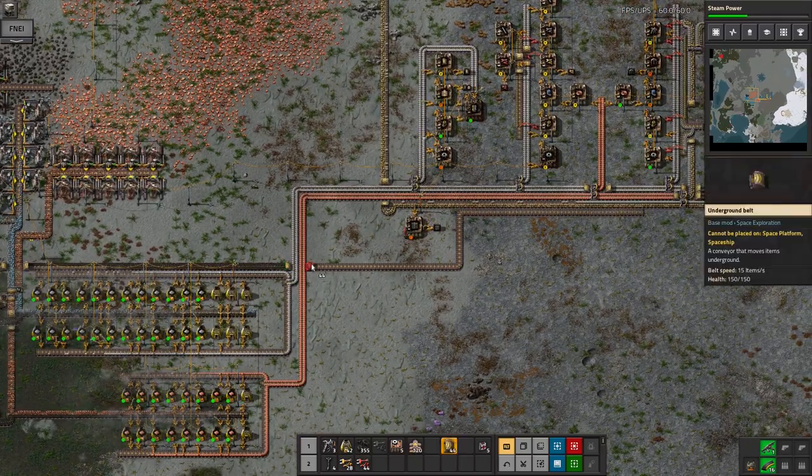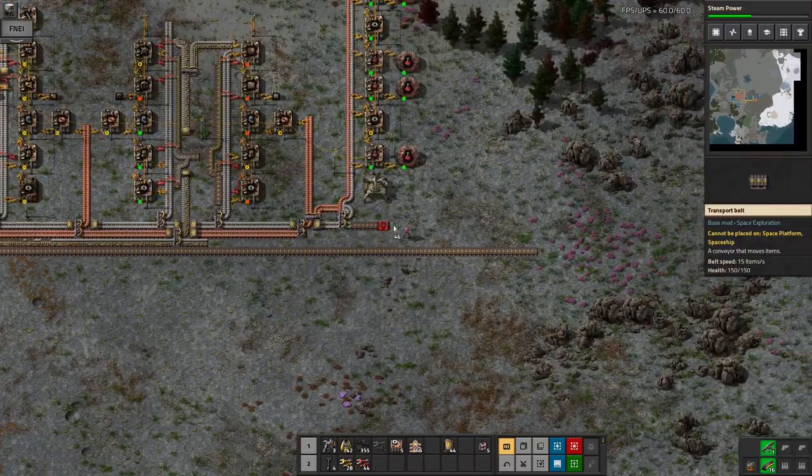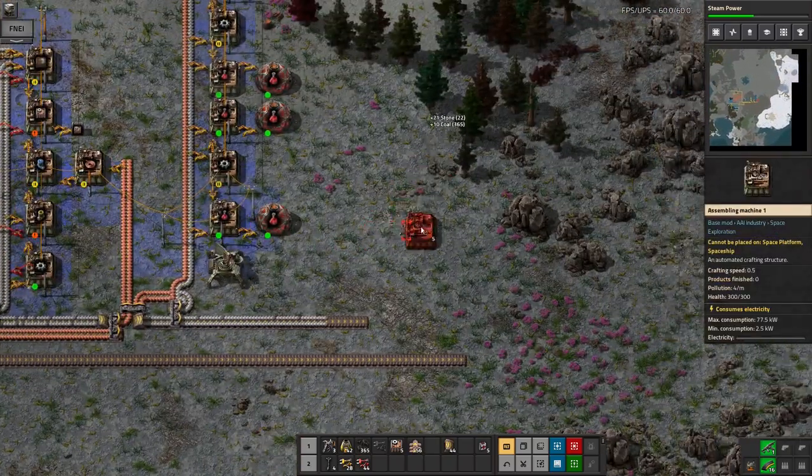This is the advantage of having the belts on the bus — every time I run out of them I can just grab another 200 out of the box there. Which is fantastic.